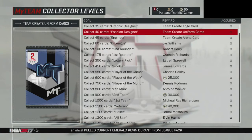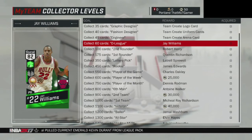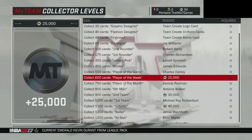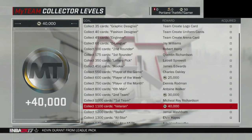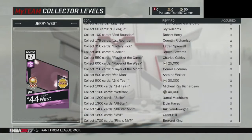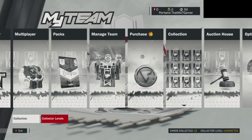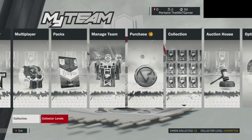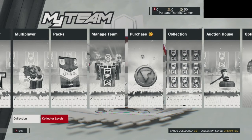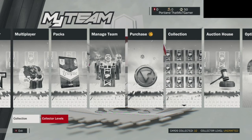Another way is by completing the Collections. As you can see, the Collections level rewards give you $25,000, $30,000, $40,000 MT for completing these Collections. Really do the Collections — if you guys are going to grind MyTeam, doing the Collections is going to be the best way to make a lot of MT. Other than that, Challenges and Domination. I'm going to grind through the whole Domination, and I recommend you guys do the same.